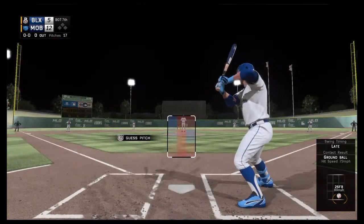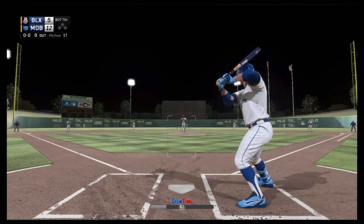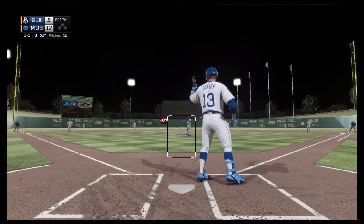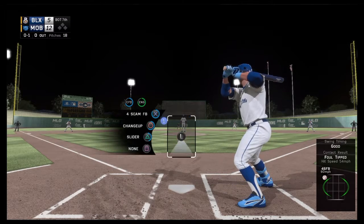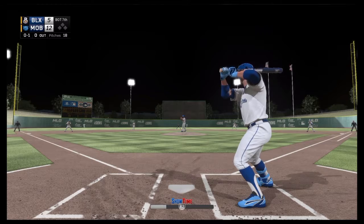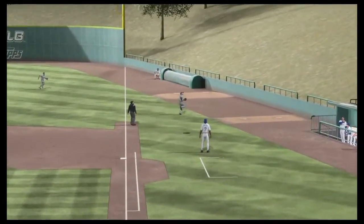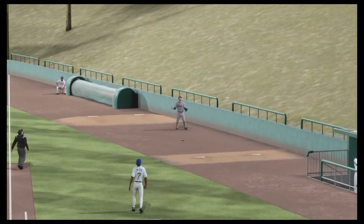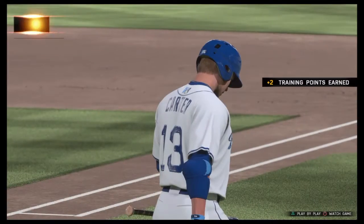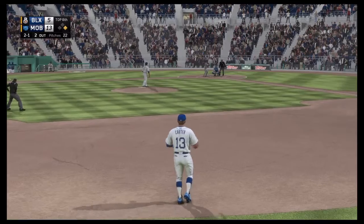Carter's next and most likely last at bat of the game - he was two for four. Fouls off the first pitch that was up and away, 0-1. Next pitch is popped up behind first, the first baseman will be under it right where the bullpen is. So two for five on the day - that's likely where he ends.